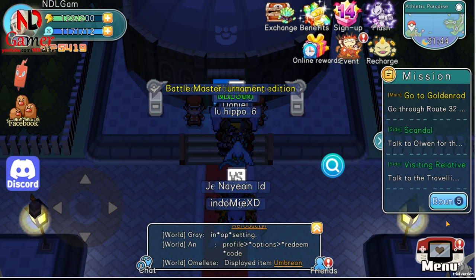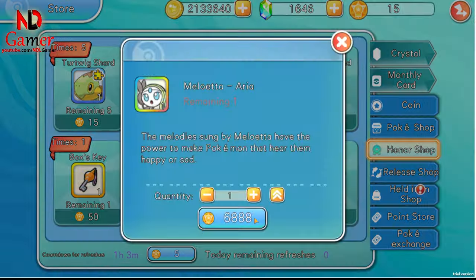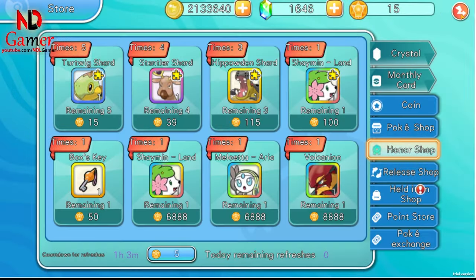Method 3 is purchasing supreme Pokémon from the Honor Shop. You can earn the coins for this through daily quests and some activities like the Arena and Leader events.